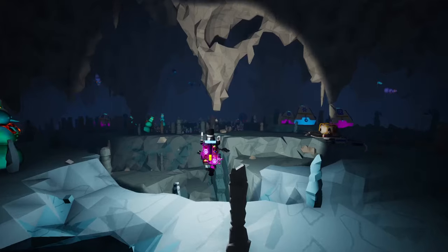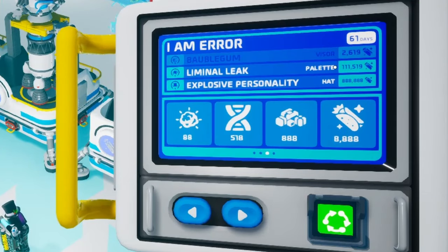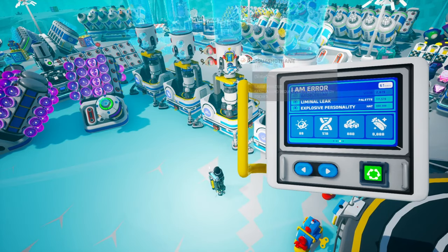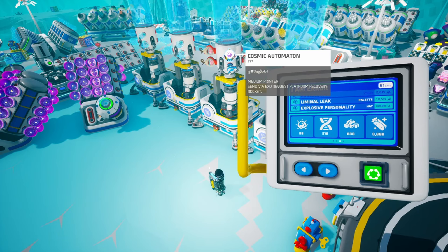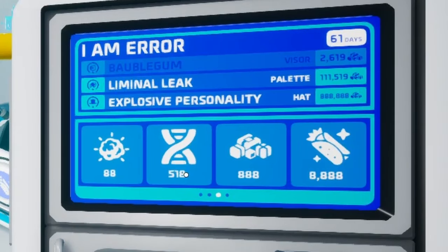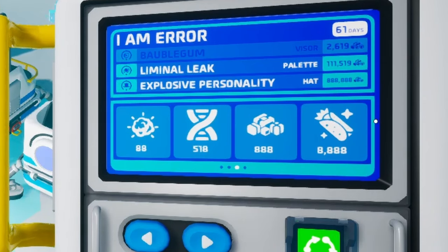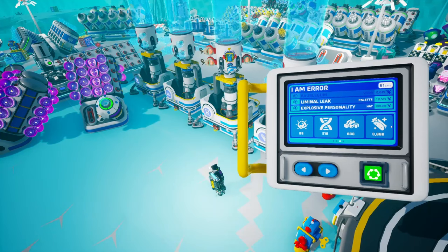Now let's head back on top and start sending the new items. In this video we're actually gonna unlock the second tier which is gonna give us the liminal leak palette — and from what I've seen this looks extremely cool. The items we can craft at the small printer, meaning the Squashotane and the Cosmic Automaton, are worth 88 points each. But the Cosmic Squash which we can now craft at the medium printer is worth 518 points — that's a big step up. We still cannot craft the 800-point and 8,000-point items, so we'll probably only be able to craft those in stage 3.